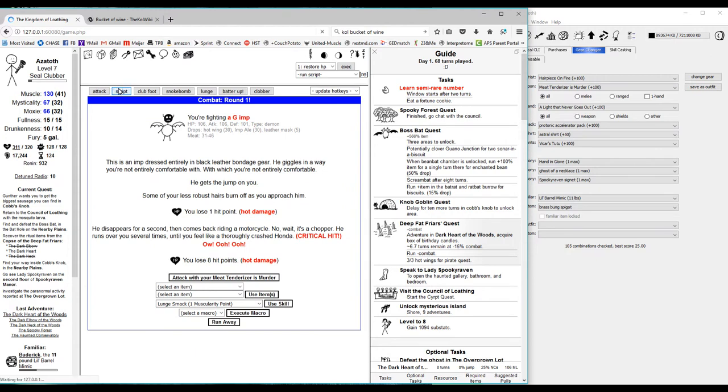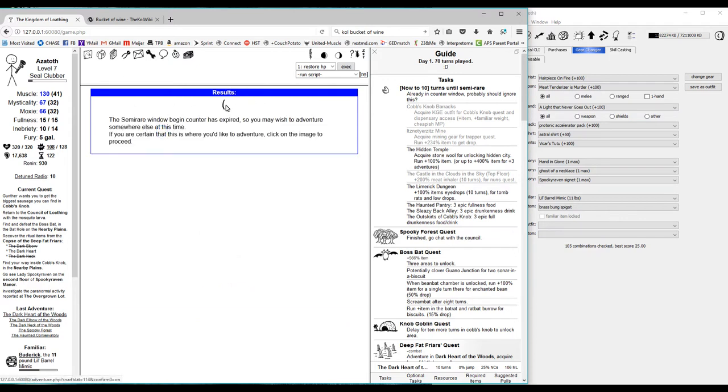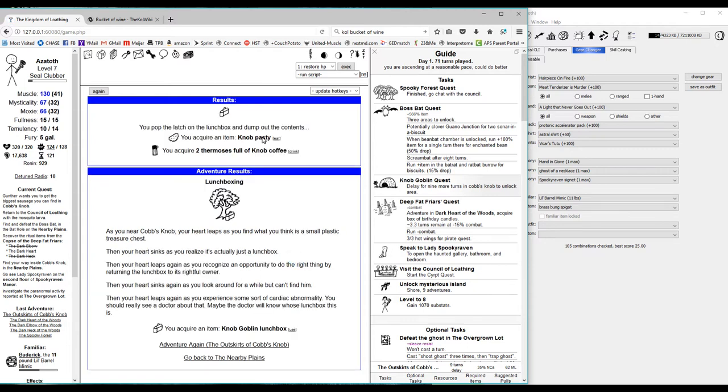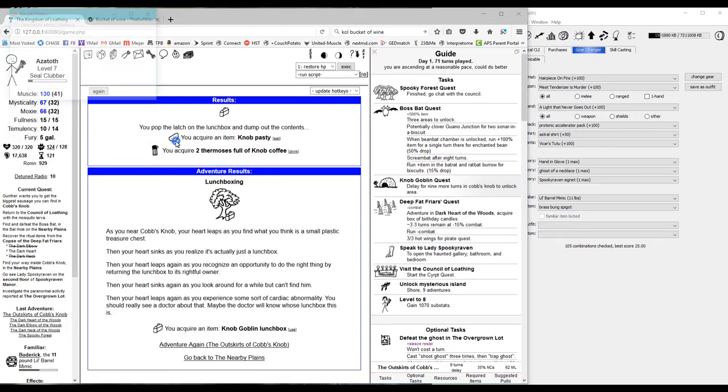Just a few more turns until we hit the semi-rare window. We head over to Cobb's Knob and Mafia warns us the begin counter has expired — we're in the semi-rare window. We get the semi-rare right away: a Knob Goblin lunchbox containing three random items — either food or booze. We got one pasty and two thermoses; we'll save those for tomorrow or the day after. Each one is one fullness and one liver so they'll help round things out later. We can either go back to finish the Dark Heart or do this part while we're here.